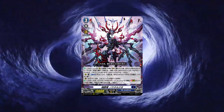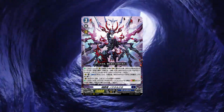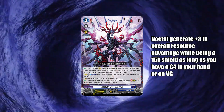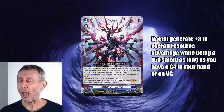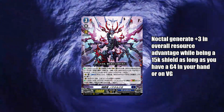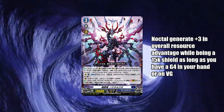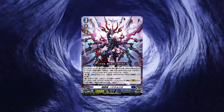Moving on to number 9, we have Soul Funeral Dragon, Noctal Gio. Noctal Gio is relatively fresh on this list here, only due to the fact that it generates so much resource for decks that are capable of using it, as it essentially goes plus 3 in terms of resource — 2 to soul and 1 into your hand — while still working double as a defensive card, provided you are at grade 4 or have a grade 4 card in your hand.